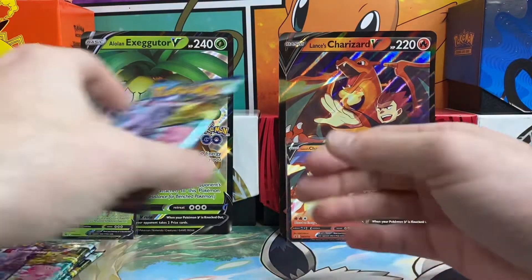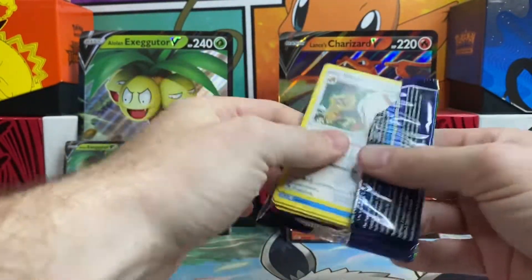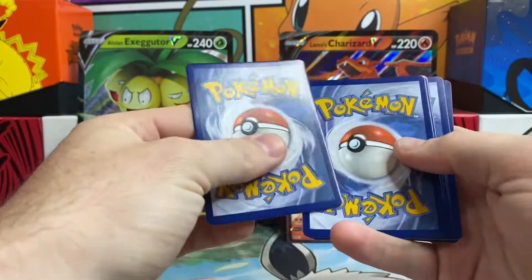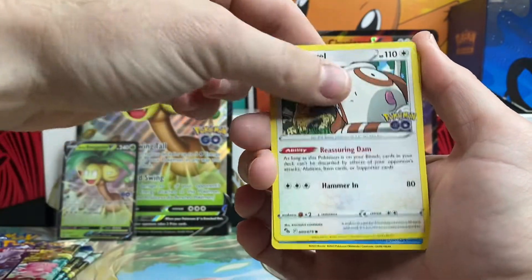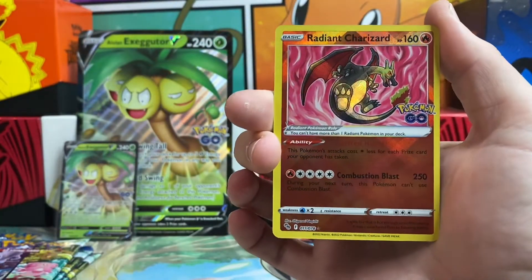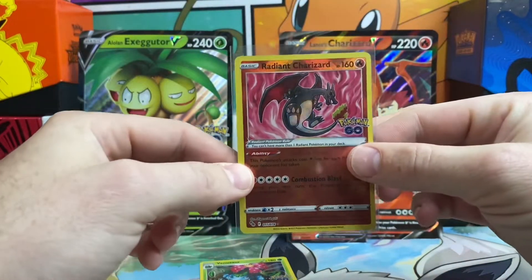We will jump into the Pokemon Go set first and open up our first booster pack of the day. We got a Lightning Energy, Chansey, Spark, Aerodactyl, Barraskewda, Slowpoke, Bidoof, Magikarp, Aipom. We got a Radiant Charizard in the first pack, and a Venusaur regular holo. We will definitely get that Charizard sleeved up — very nice first pack pull.